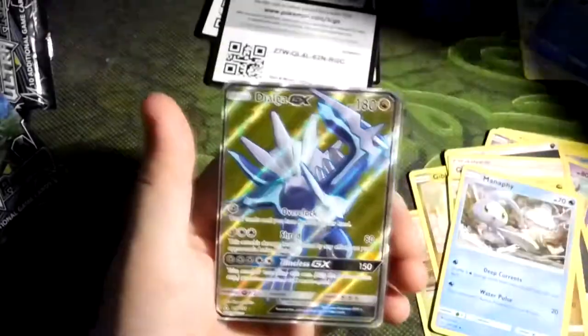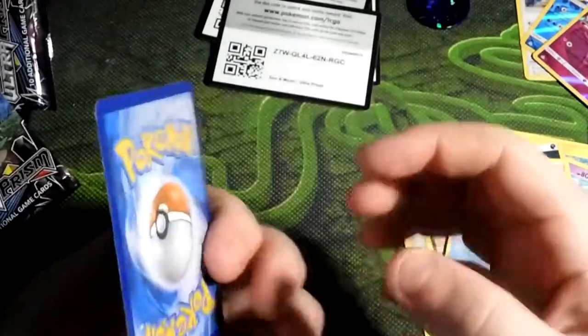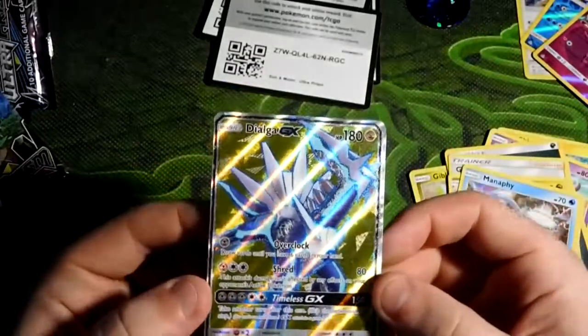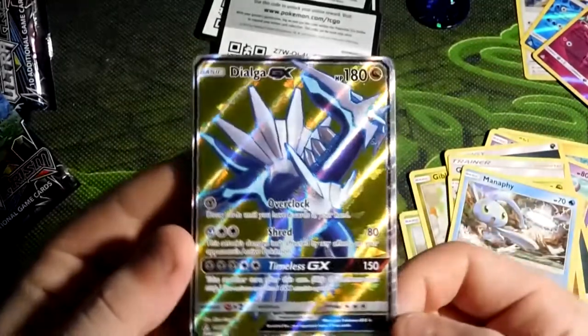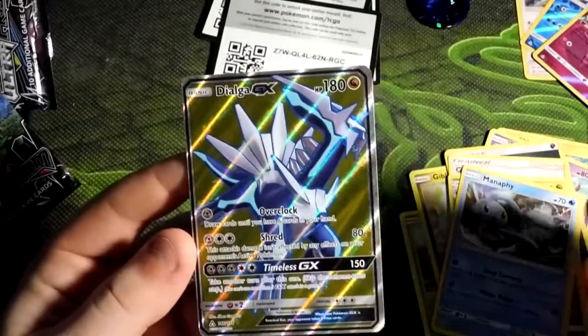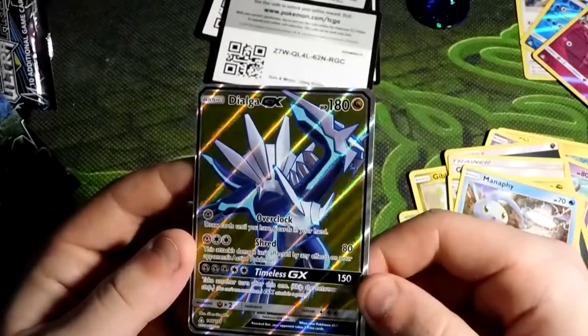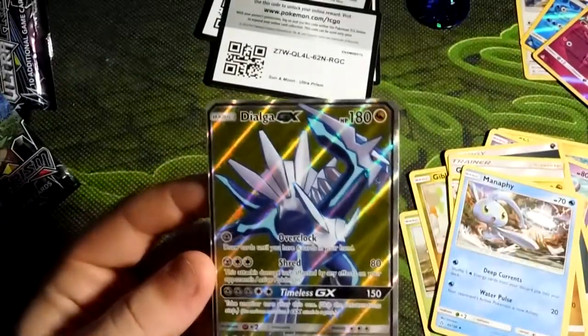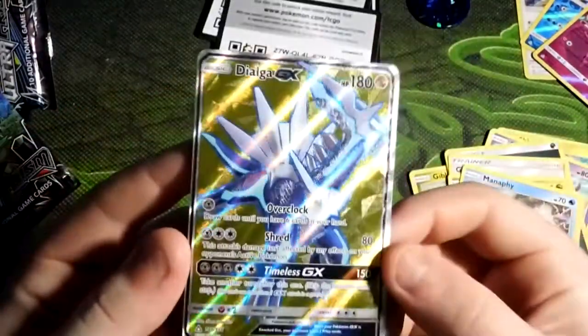And that Snorunt is a regular rare too. But man, we finally got a pull, and I couldn't ask for a better one actually. It is a bit off-center, but this is a really, really nice card. You've got the background dragon, but it's cutting through with these silvers, whites, and blues. Man, that's an awesome card. I could not ask for a better pull. Everything I said, I take back — this is an amazing card.